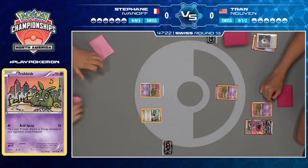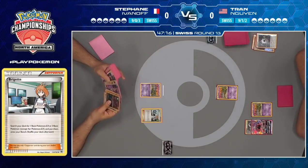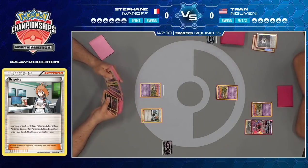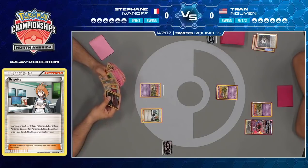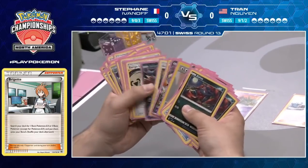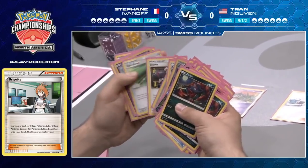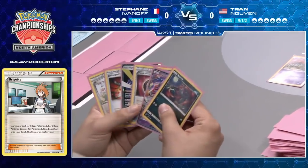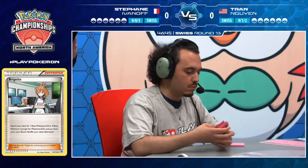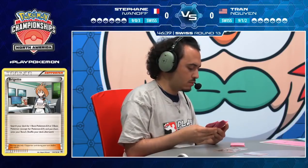Stefan now plays a Bridgette immediately from his hand — being the Zoroark deck, that's exactly what you want to see. You prioritize Bridgette way more than any other deck, which is why Stefan plays it in multiples. We see him immediately grabbing a few Zorua. He also has a Tapu Lele GX and a Kartana, so if he wanted to slice off that Double Colorless Energy he has that option available. He's looking through his deck for potential pairs — he does have a Zorua in hand so he's not likely to go for a triple Zorua.